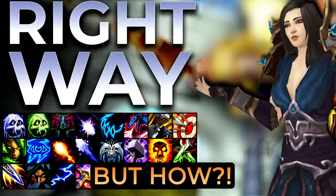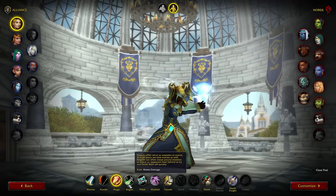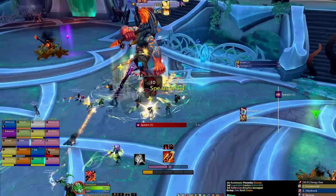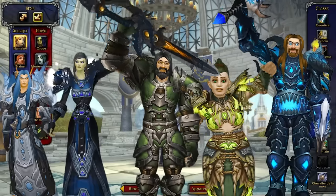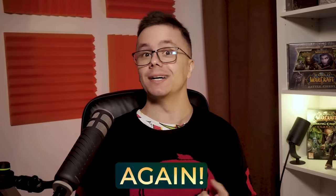Let's choose a new main! But how? What is the best way to choose a main or even an alt? Meta? Fun? What the raid leader needs? Something that's easy to get into groups with? By the end of the video you will understand how to choose the best main for you and how to never have this issue again.